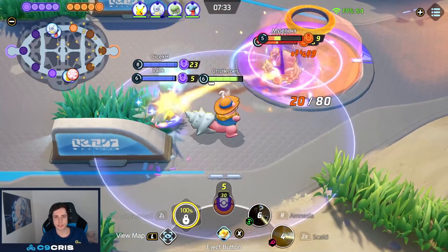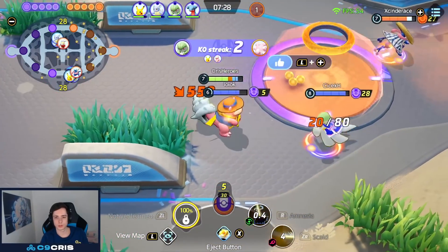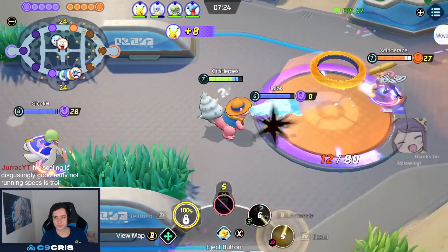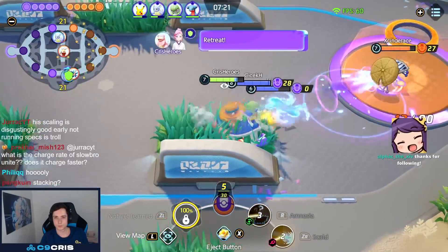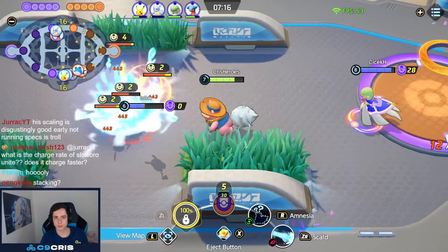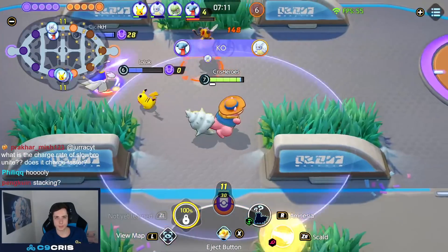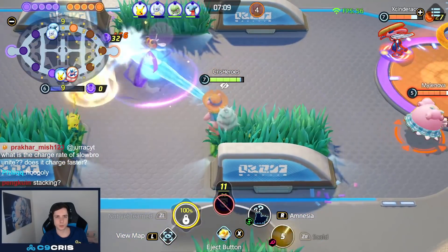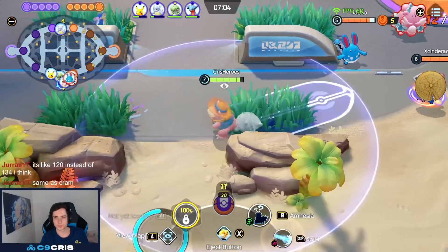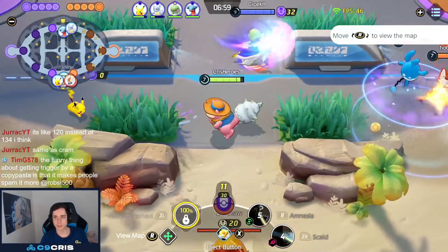I still wish Amnesia would just increase Scald damage though. They still said they removed it. Stacking — I'll stack my Special Specs. Scald actually has pretty good scaling, so... I mean, probably don't have to play it, but you know, it's fun. Like, I don't know if I use my Amnesia like this — it makes no sense that I do it.